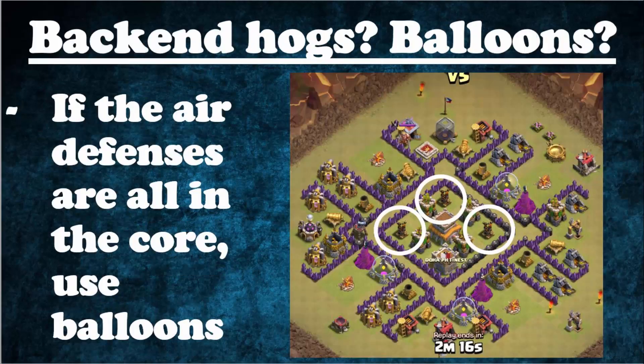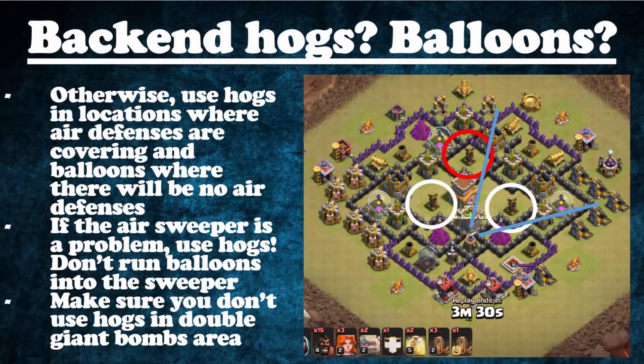The next question is which back-end troops to use — Hogs, Balloons, or both. If all air defenses are in the core and will be destroyed by the kill squad and Valks, use Balloons for the back-end. Otherwise, use Hogs. In some cases, use both — for example, if the Air Sweeper is pointing to one side, use Hogs from that side instead of Balloons, since Balloons going into the Air Sweeper will die very quickly. Also, don't use back-end Hogs if there's a Double Giant Bomb and you don't have a Heal spell.